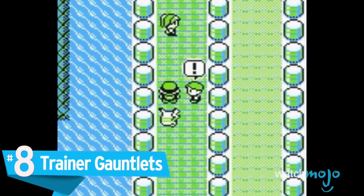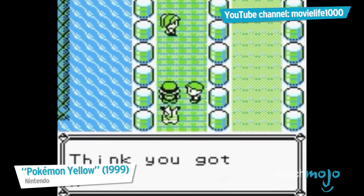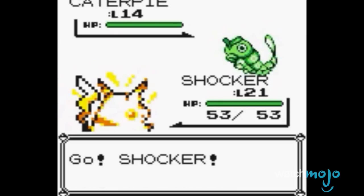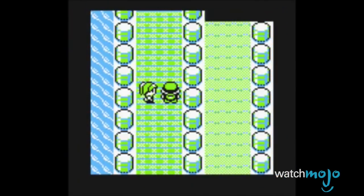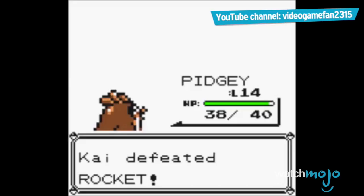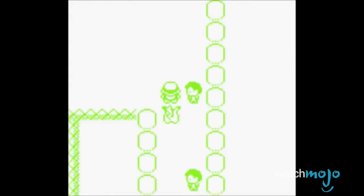Number 8: Trainer Gauntlets. Introduced at the very beginning of the series, these battles against progressively more difficult trainers sound okay on paper, but having to mash the A button to get through each trainer's dialogue is a test in patience, and the reward is never really worth it. Designed to be a battle of endurance, players can still heal their party, and nothing is stopping them from cutting out after a particularly tricky trainer to hit the nearest Pokemon Center. These obnoxious groups of enemies bottleneck players by hindering their progress and offering no way around them.